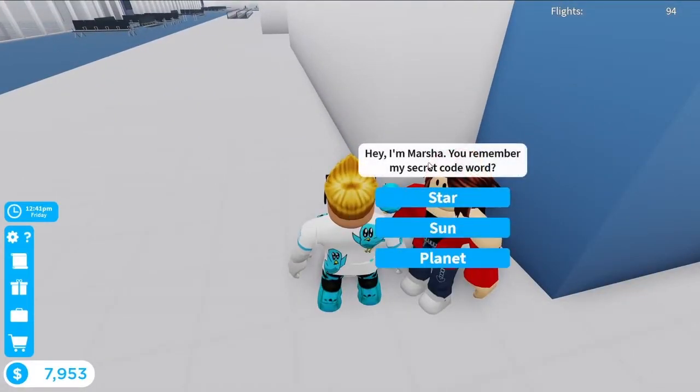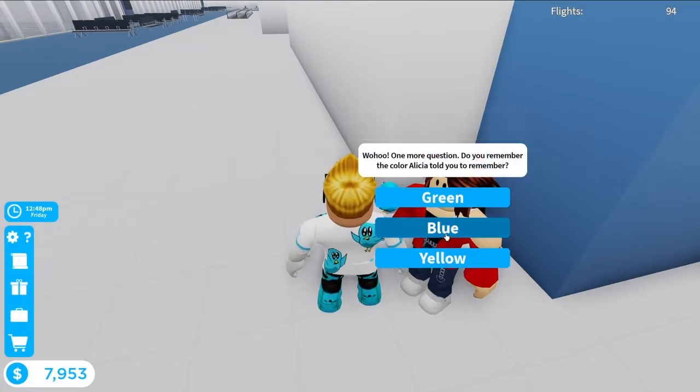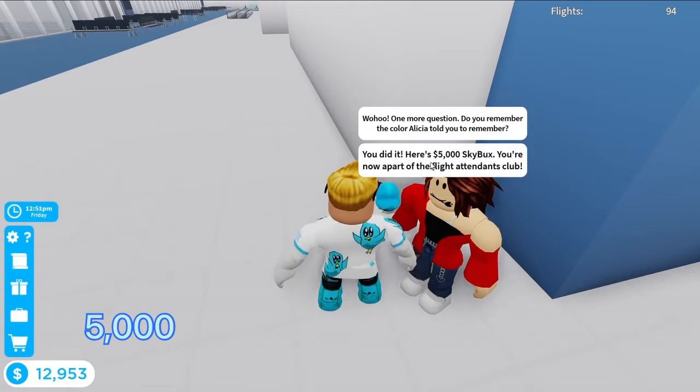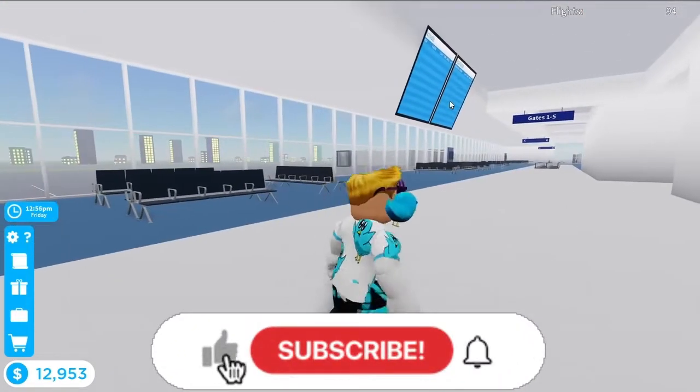Here she is. Now just press the word Star, which Louise told you to remember. She also wants you to remember the word Blue, which the first woman wanted you to remember. Once you have done this you will have completed the mission and will get 5000 skybucks and will unlock the next mission.